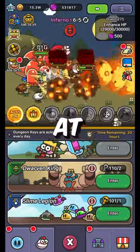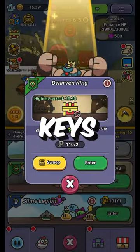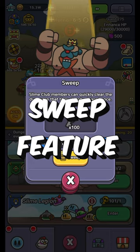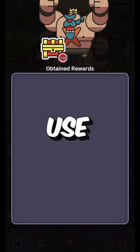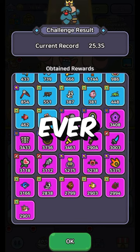Stop right there and take a look at this — we have over 100 dwarven king keys to use. This is going to be insane. The sweep feature only lets us use 100 keys at a time. Have you ever seen such a beautiful sight?